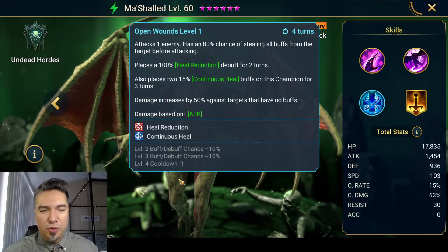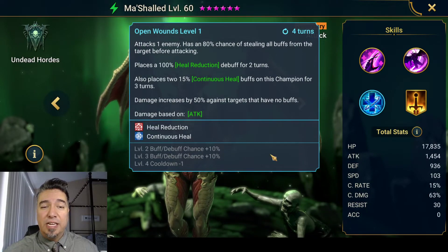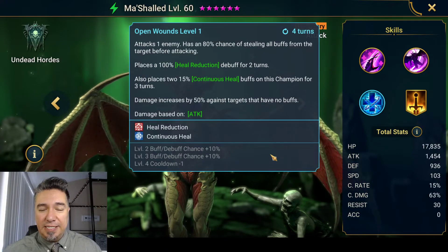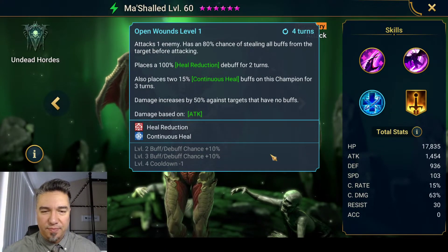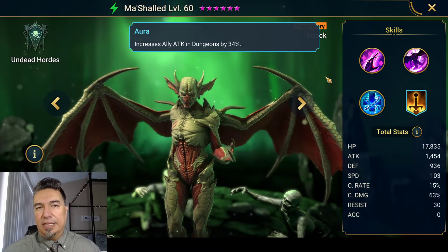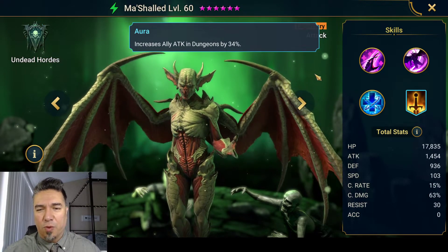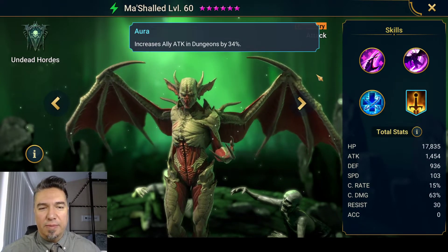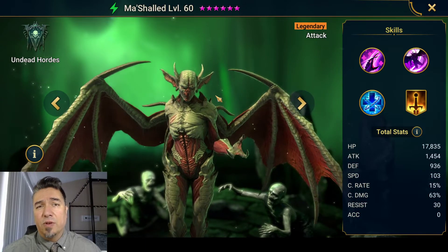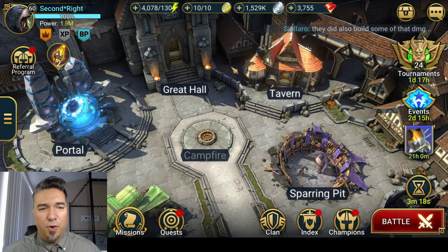Open Wounds is his A3, with a cooldown that gets down to three turns. It attacks one enemy, has an 80% chance of stealing all buffs from the target before attacking, places 100% heal reduction for two turns, also places two 15% continuous heal buffs on the champion for three turns. Damage increases by 50% against targets that have no buffs. Mashalid is awesome. I can definitely see a couple of months from now, Plarium giving a 10x chance to get Mashalid from ancient and sacred shards, and everyone going hog wild.